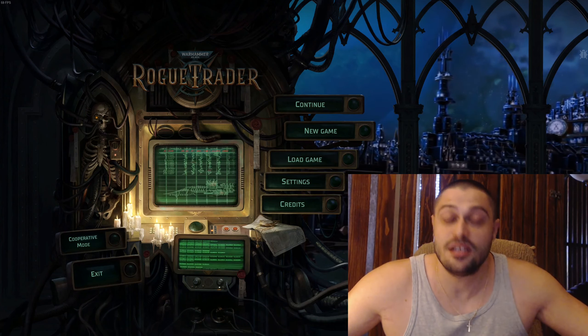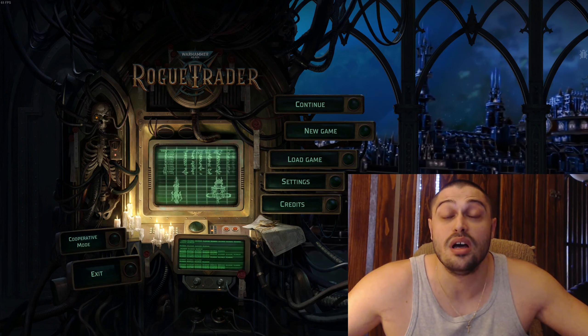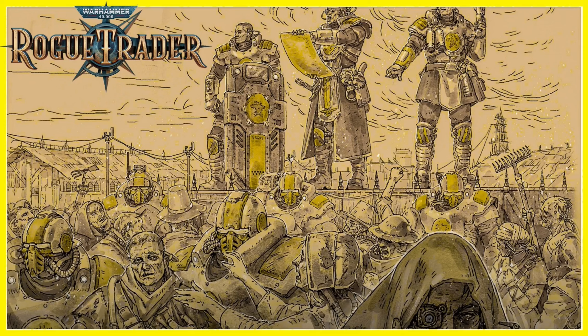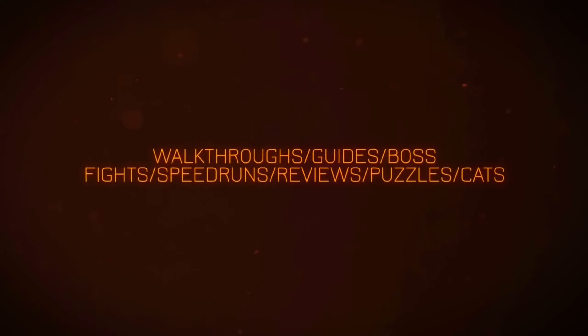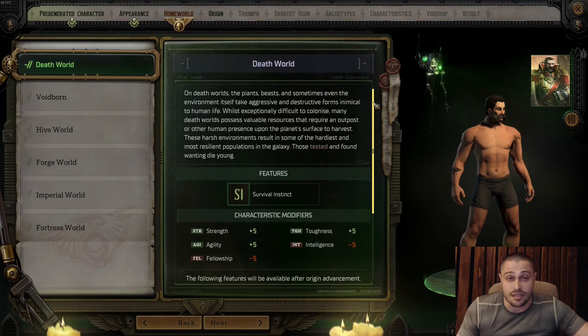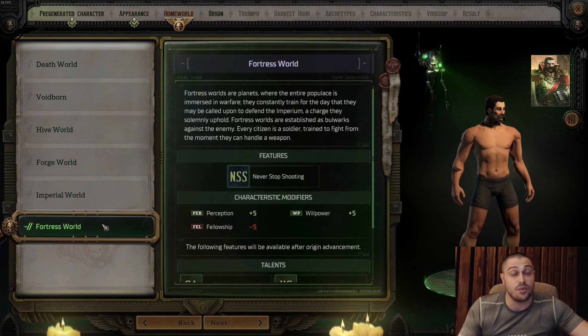Warhammer 40k Rogue Trader character creation guide. We're checking out all homeworlds for the Rogue Trader — the homeworld of your main character, the one you're going to play with. We have Death World, Voidborn, Hive World, Forge World, Imperial World, and Fortress World.